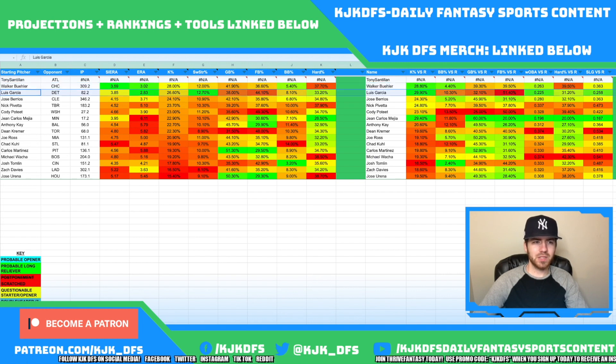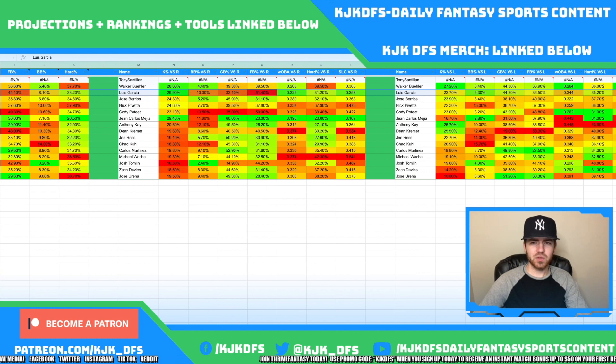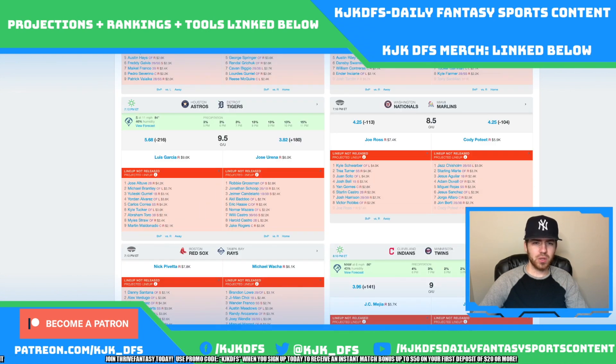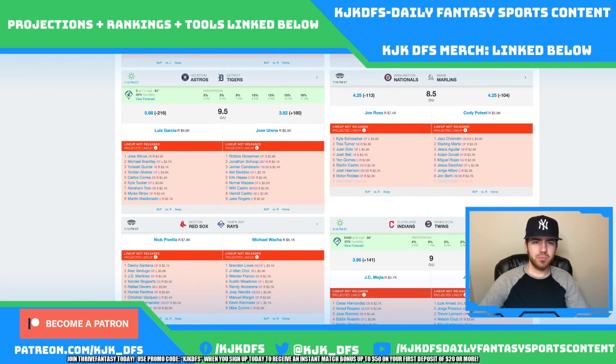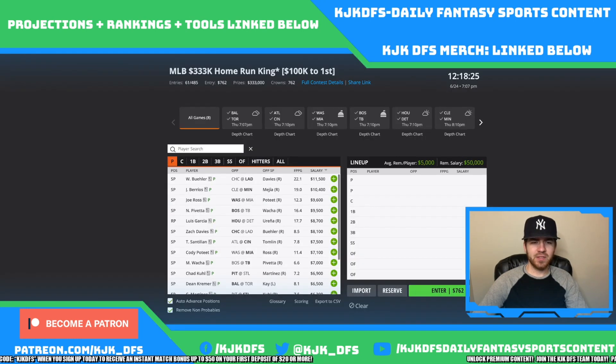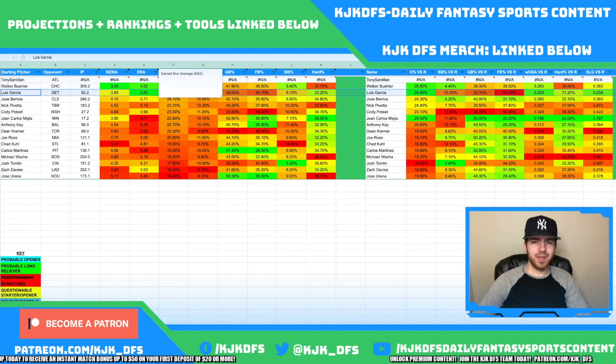The second guy to look at is Luis Garcia, who gets one of the best possible matchups — the Detroit Tigers. He has a 26.6% K rate overall, a 12.7% swinging strike rate, a 29.9% K rate against righties, and a 22.7% K rate against lefties. We do prefer targeting him against right-handed hitting since he excels much more there. The Detroit lineup is pretty blended left-right, but they only have a 3.82 implied run total with 11 mph winds going straight in from center. Luis Garcia comes in at $9.6K on FanDuel and $8.7K on DraftKings.